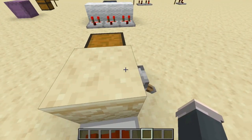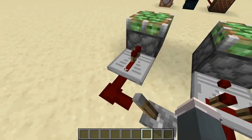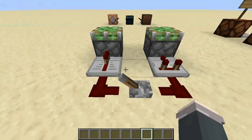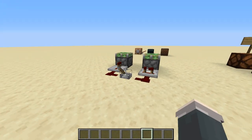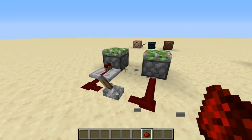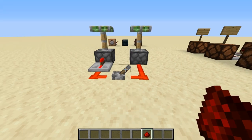Another thing to note: the comparator gives one redstone tick of delay. It can be used as a repeater if you want, but it's a more expensive crafting recipe. At its basic form, a repeater has one tick of delay, and if I flick this lever both pistons rise at exactly the same time. If this were just redstone dust, the piston on the right would rise about one tenth of a second faster.